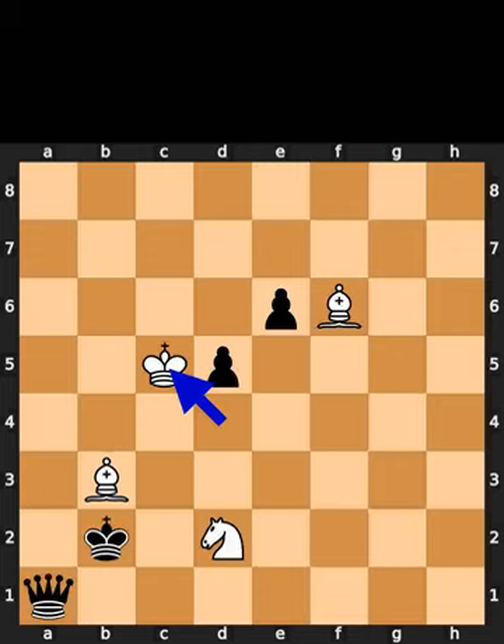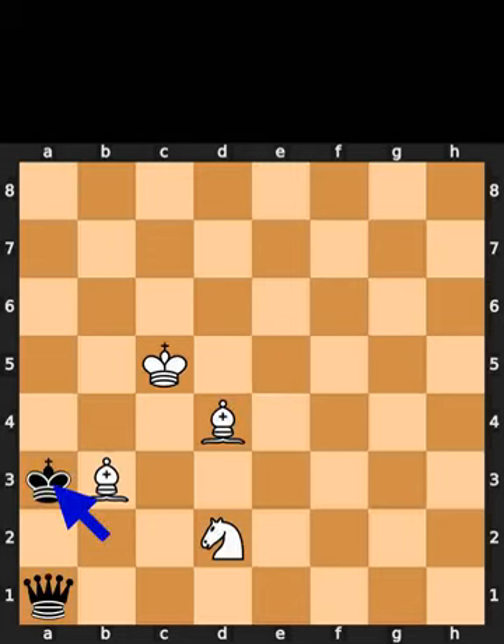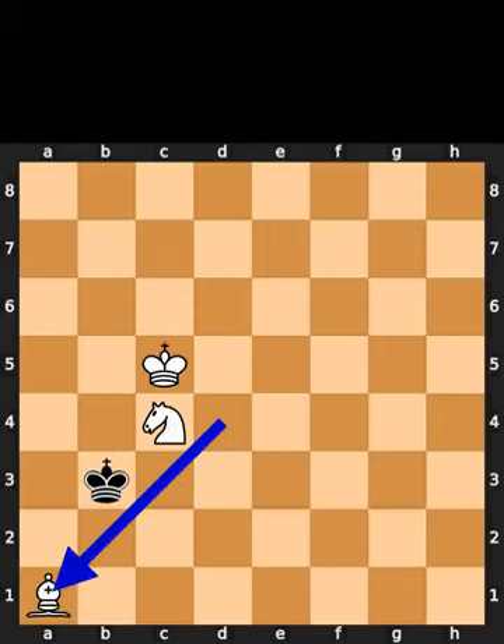White plays king to c5, check. Black plays pawn to e5. White takes the pawn on e5 using the bishop with check. Black plays pawn to d4. White takes the pawn on d4 using the bishop with check. Black plays king to a3. White plays knight to c4, check. Black takes the bishop on b3 using the king. White takes the queen on a1 using the bishop.